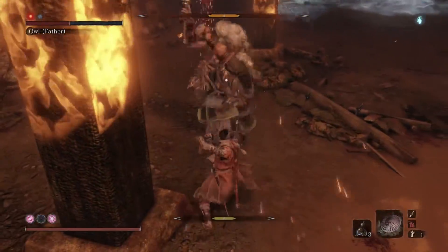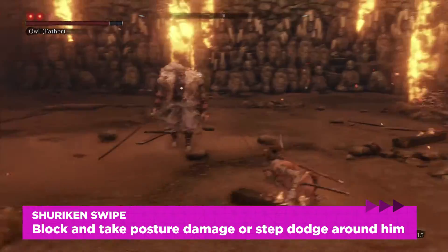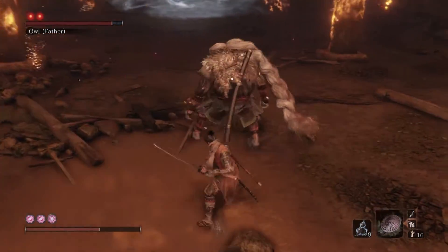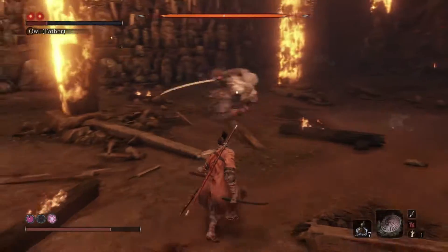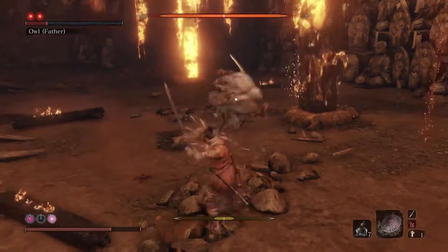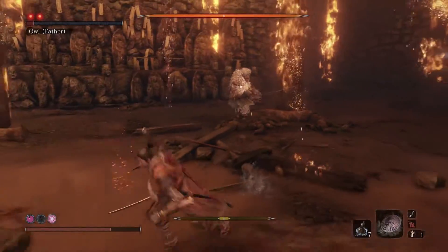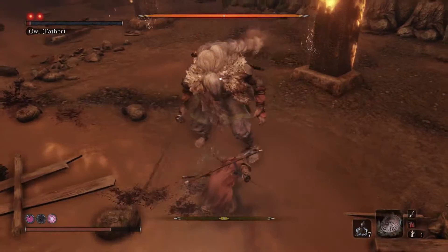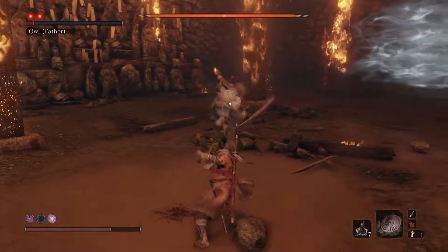Next up, the shuriken swipe. This attack seems innocuous, but it's arguably his most dangerous attack. Owl throws a shuriken and follows up with a sliding swipe of his sword. You can block both, but just be aware that blocking destroys your posture and you'll be unable to move for a second or two after. A better option is to step dodge around him as he swings with his sword and then follow up with an attack of your own.